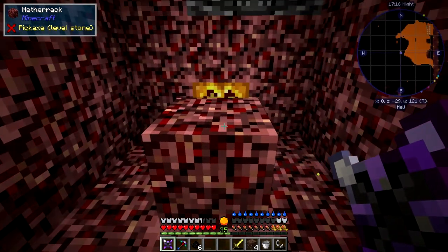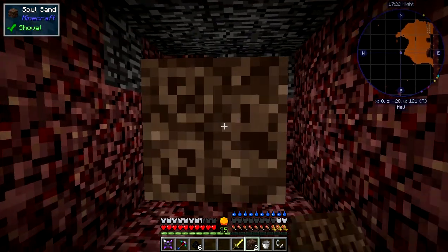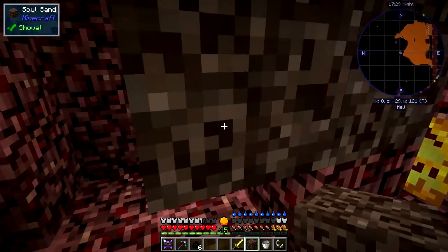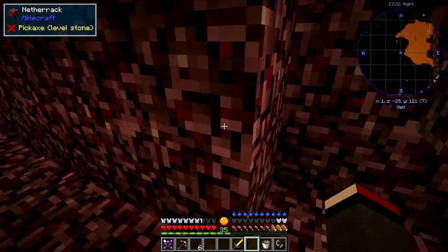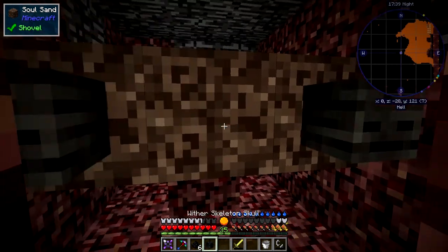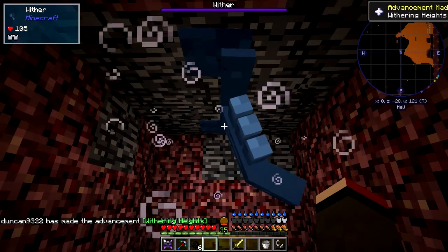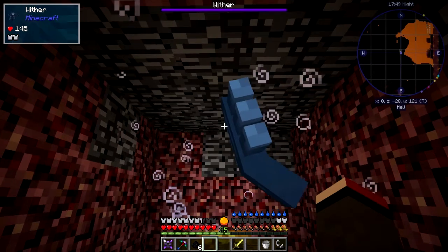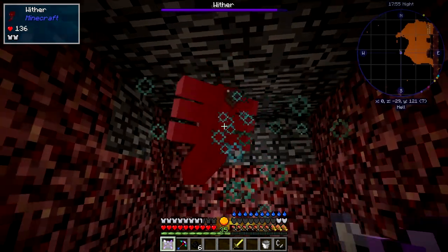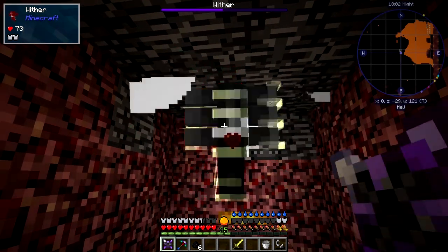All we have to do is put down some soul sand and then we can do this. We come along here like this - I'm too near, let me try again. We put down the soul sand and get the skulls. Let's stand back a bit - or maybe we don't need to. He'll give me a bash. You can see he's got his head in the bedrock. All I need to do now is attack him.